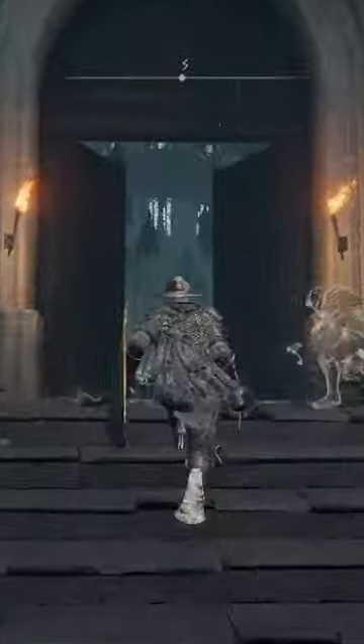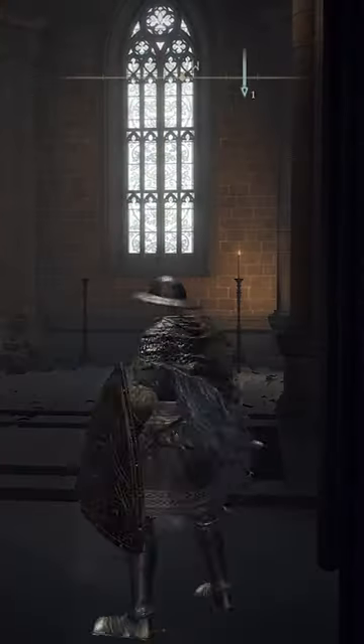Let me show you the three illusory walls in the Academy of Raya Lucaria. The first illusory wall is on the right after opening the main doors.